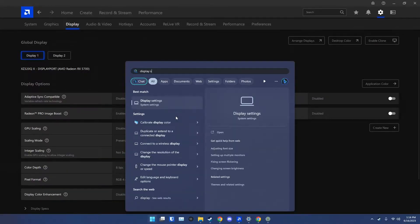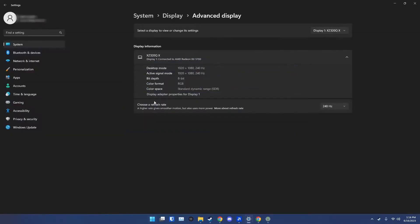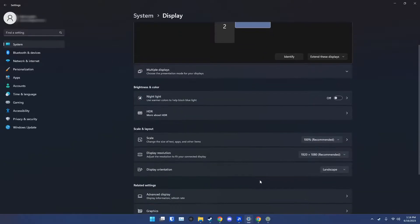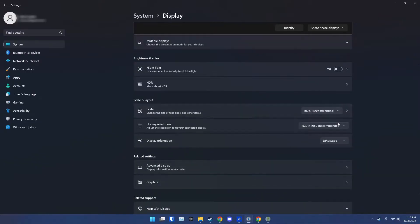Next, navigate to your Windows Display settings. You can right-click your desktop and open it there, or open the Start menu and search for it. Simply select the same monitor you just chose in Adrenaline, then scroll down, and under Scale and Layout is where the magic happens. Under the drop-down box, select your display resolution.